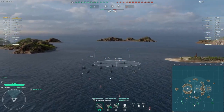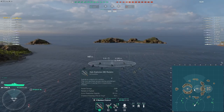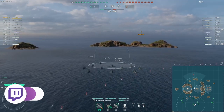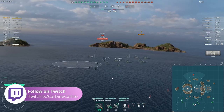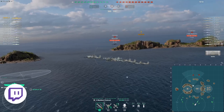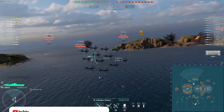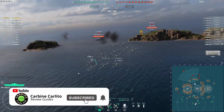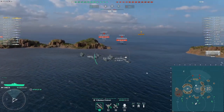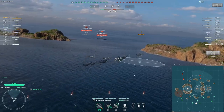The Malta class aircraft carrier was a large British aircraft carrier design of World War Two. Four ships were ordered in total in 1943 for the Royal Navy, but due to changing tactical concepts based on American experience gained during the Pacific War, it led to repeated changes to the design, which was not completed before the end of the war, resulting in all four ships being cancelled in 1945 before they were actually laid down.